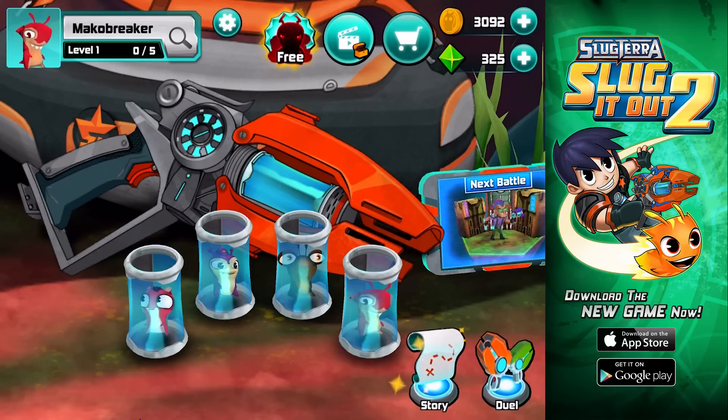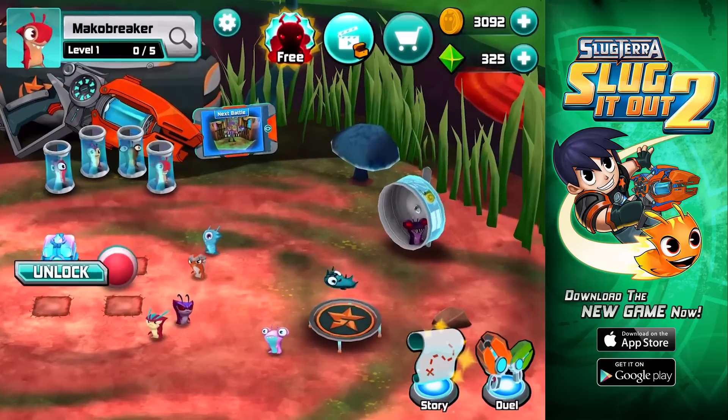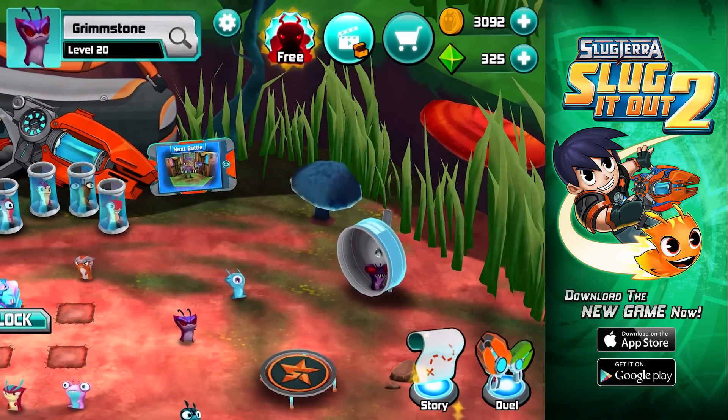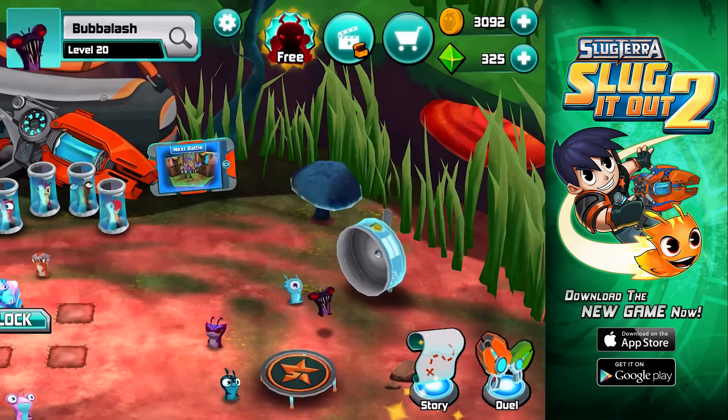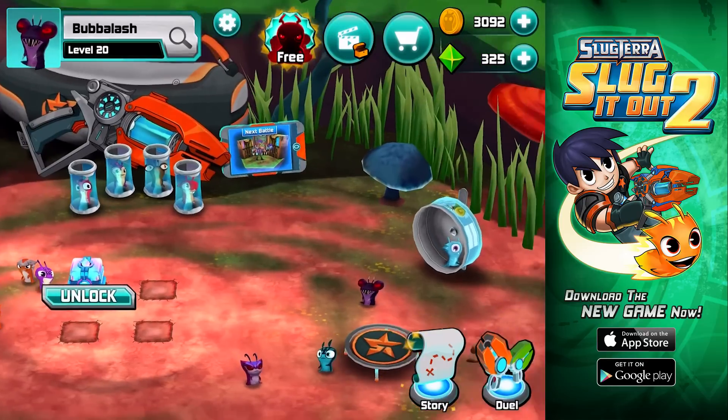Let's take a look at these two new ghouls. We got the ever-requested Grimstone, and a new slug that hasn't been in Slug It Out 1 — Bubbleash. That's exciting.